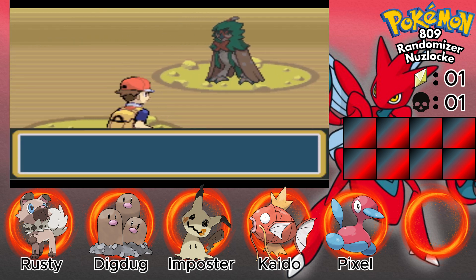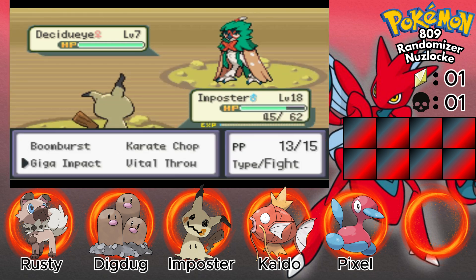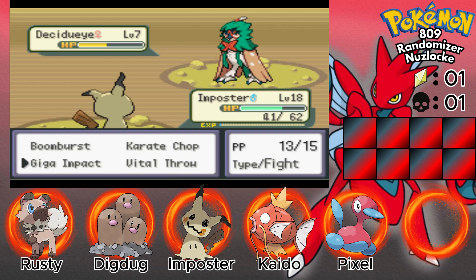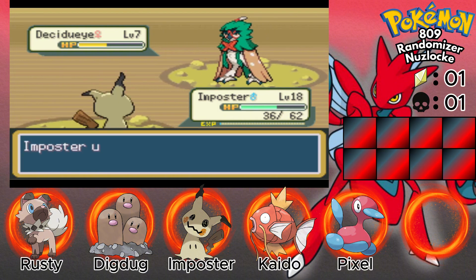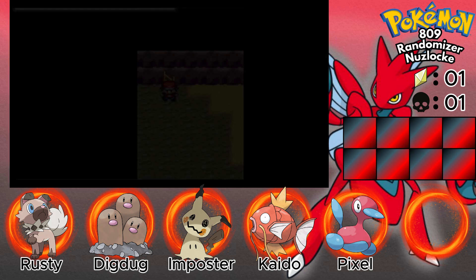Decidueye — I do not want to battle you. Let's just go for Boom Burst... Mist Ball. Interesting — special attack fell. It's super effective and did a heavy amount of damage. Vital Throw — Earthquake as a rock type move, I know that from looking at the TMs earlier.